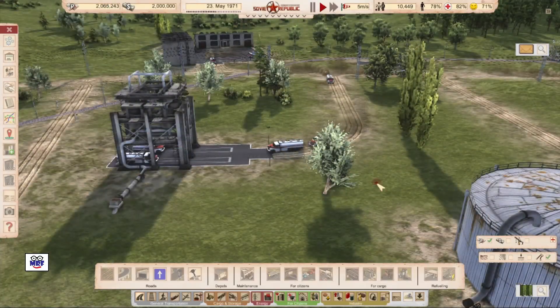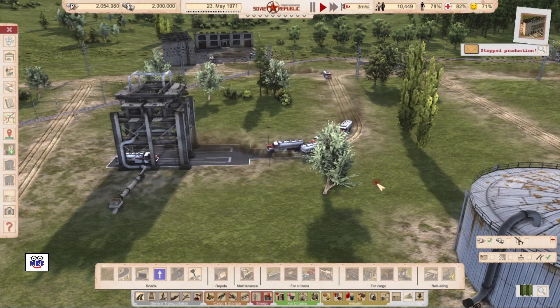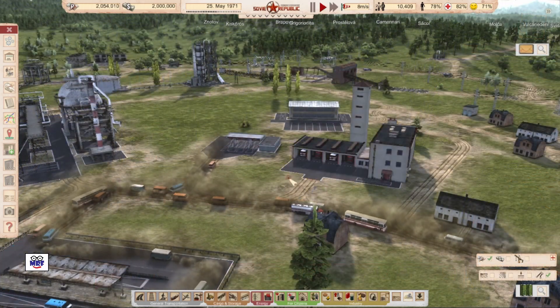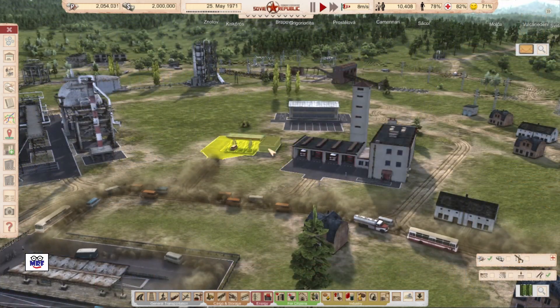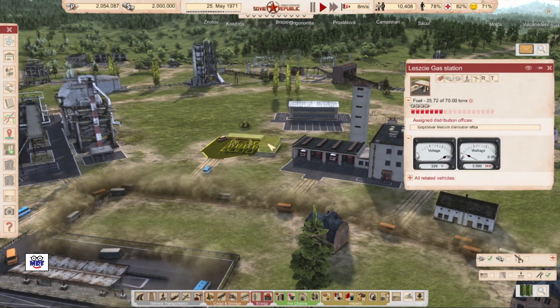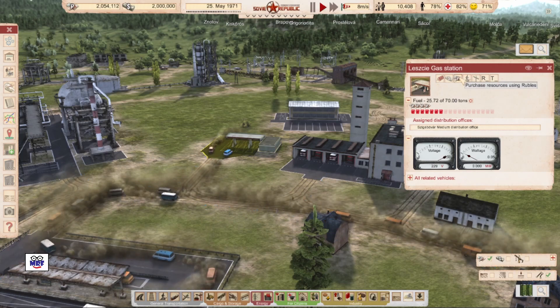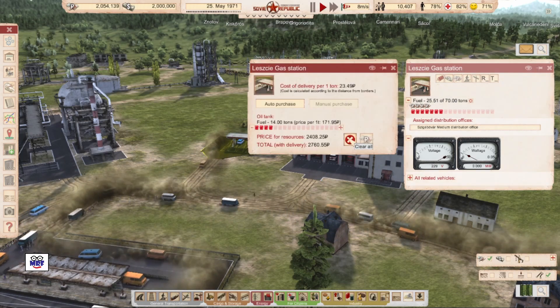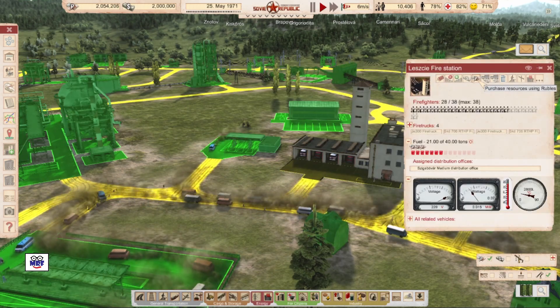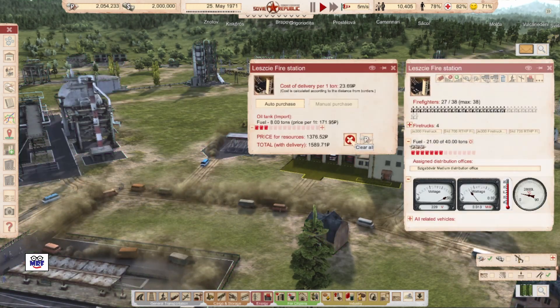So the objective is that once all these trucks are delivering fuel to their destinations, we can stop importing or purchasing fuel for those facilities, and that should save us a few bucks. So now this truck here has made a delivery to the fire station and to the fuel station next to the refinery. So for these two facilities, I'm going to stop purchasing fuel and just clear that out.